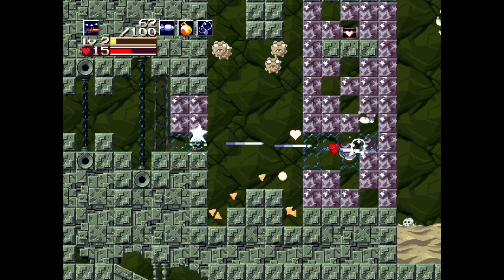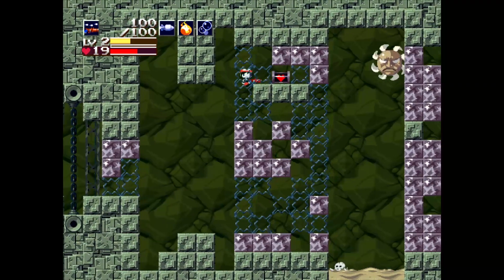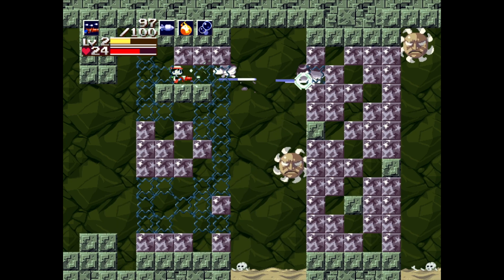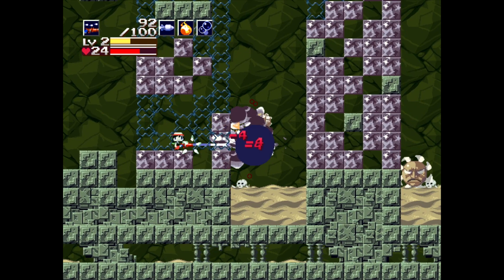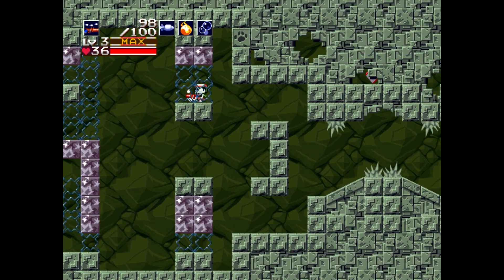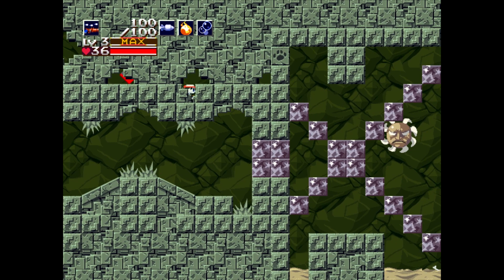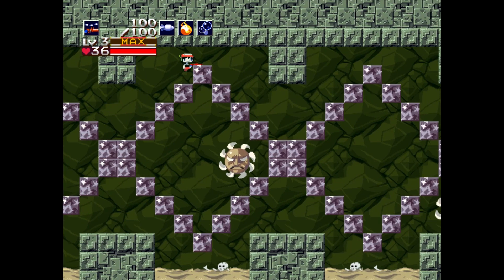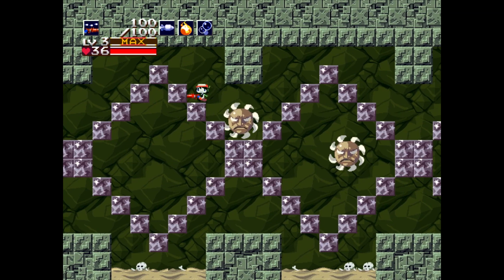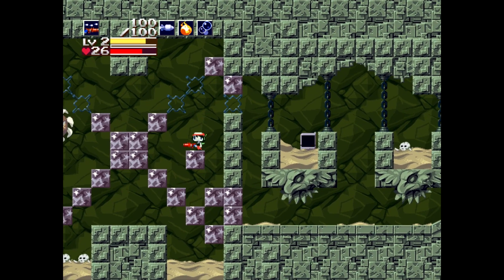I'm going to continue backtracking. Wow, there's a health upgrade — have I been this way before? Did I miss that health upgrade last time? All right, let's get it. I need as many of these as I can get because I've been dying a lot. We're up to around 30 health I think. I see that other dog paw print over there — I'll go inside again. I'm keeping my eyes peeled for more dog paw prints and health upgrades to see if I missed anything.